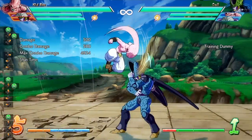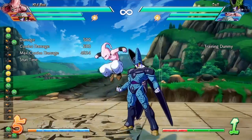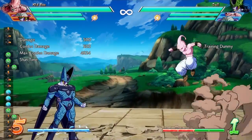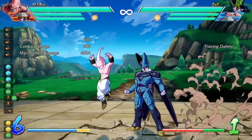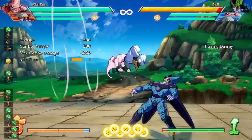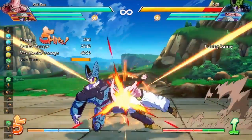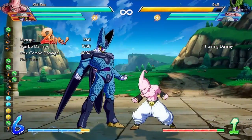For his jumping medium attack, they adjusted the attack behavior when performed at a low position. What this means is: when blocked, all hits connect as before and you can chain into heavy. But at certain positions when not blocked, the headbutt hit will miss. You have to be closer to the chest area to land it like you could before — just keep that in mind.